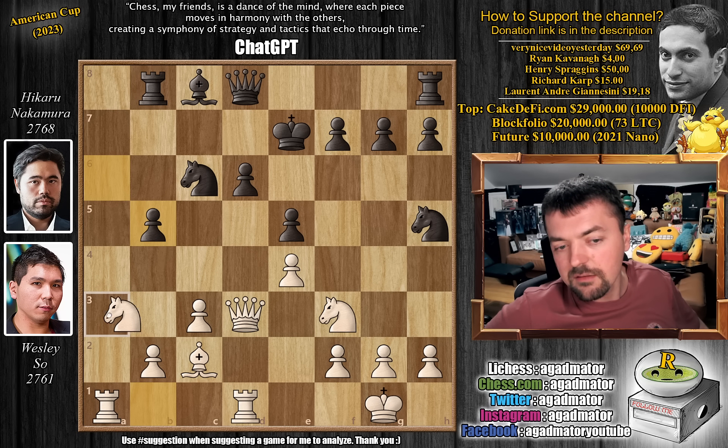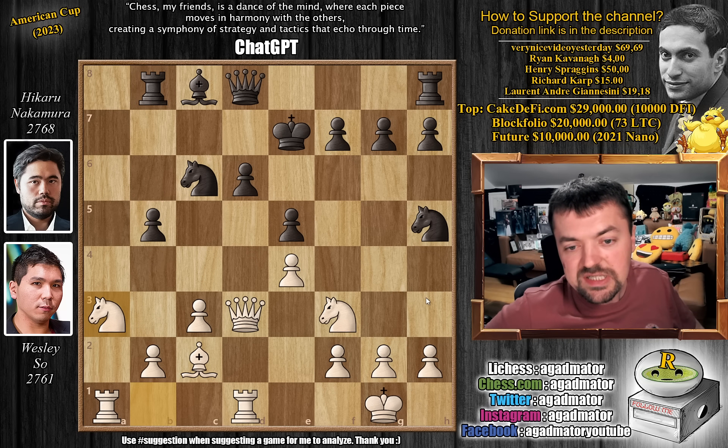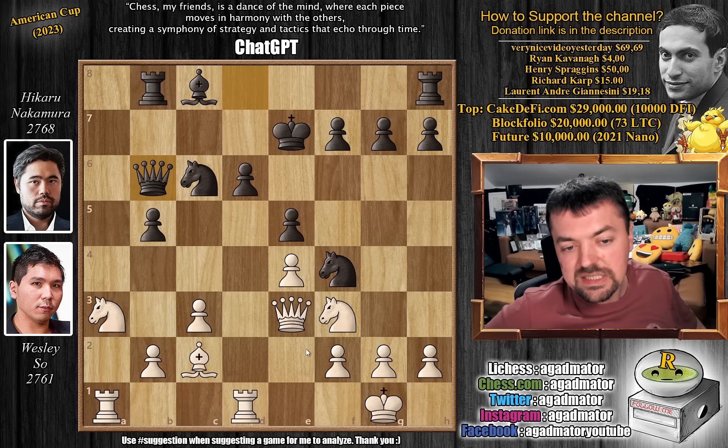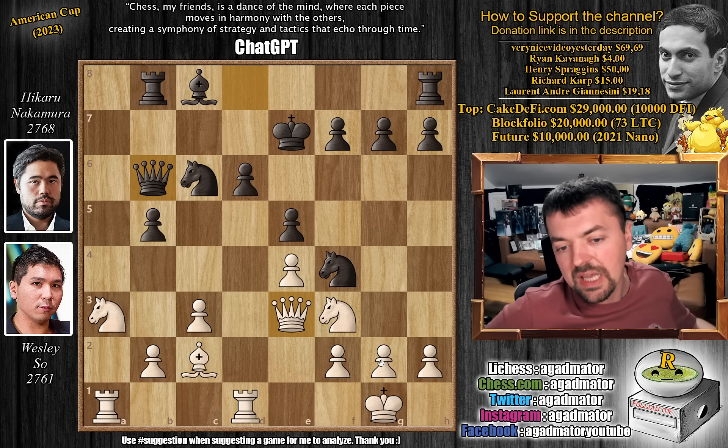This knight to a3 is a bit rushed by Wesley. G3 first, stopping knight to f4, and then you continue with knight to a3 going after the b5 pawn — that would have been a bit better, giving Hikaru fewer options. But okay, Wesley goes knight to a3; this is rapid chess. Knight to f4 now, attacks the queen, queen e3, and queen to b6. Now Hikaru offers a queen trade and already it's a much different game than you would have if this knight was not allowed on f4.